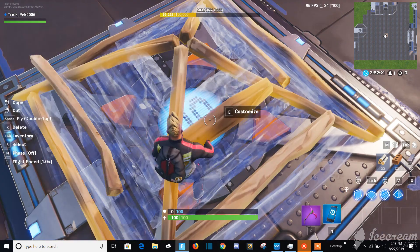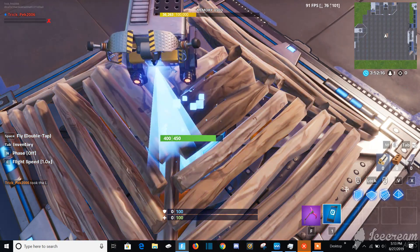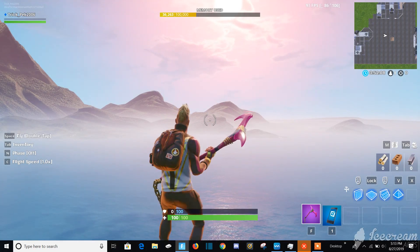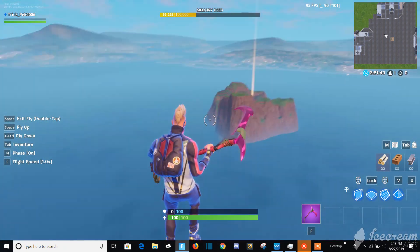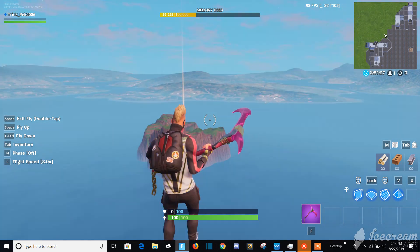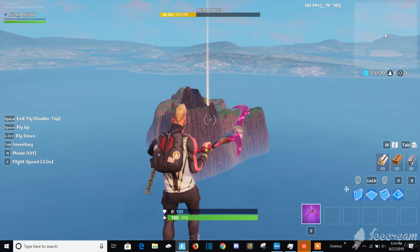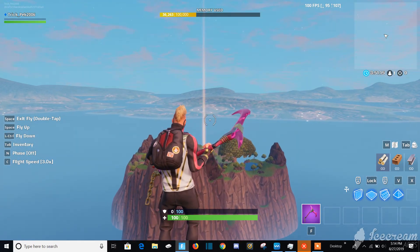Second try right here — it shouldn't take that long. Respawn, spam the spacebar. Once you have your phone, you should be up here. Set your flight speed to 3.0x, and that will just make it so you get to the creative island faster. It doesn't take that long, but you should hit a barrier anytime now.